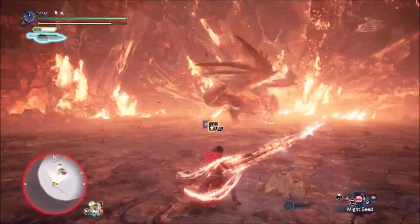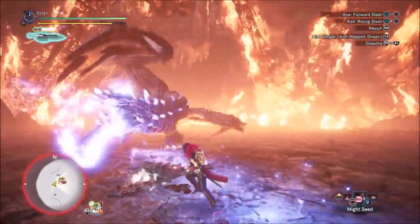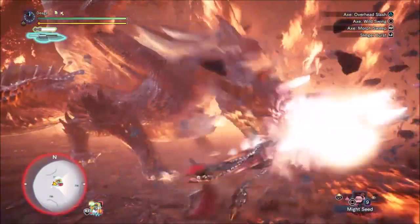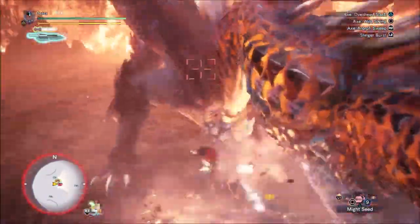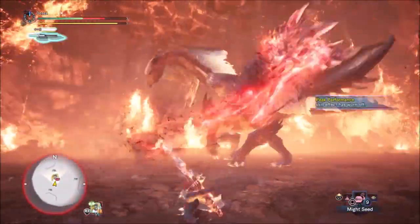Always be charged — did another one. And then a flamethrower from far away. Chobadu can't punish that like the ice breath — it's much faster. It's also super annoying when an Alatreon uses that flamethrower and you're close to it; it's really hard to react to.